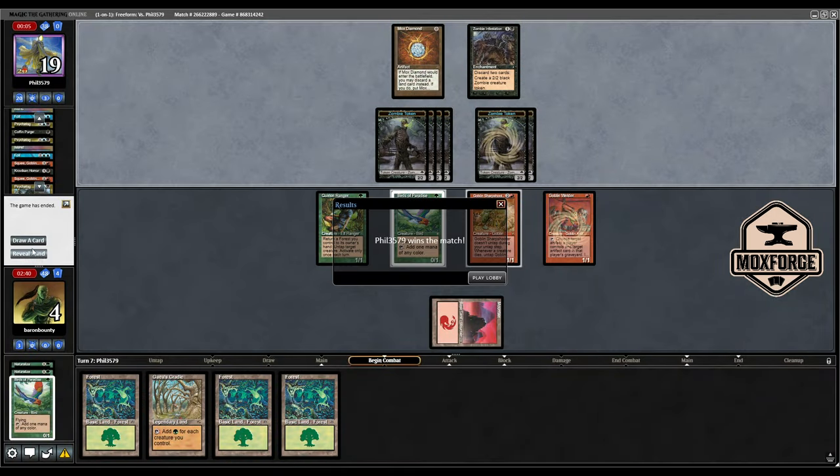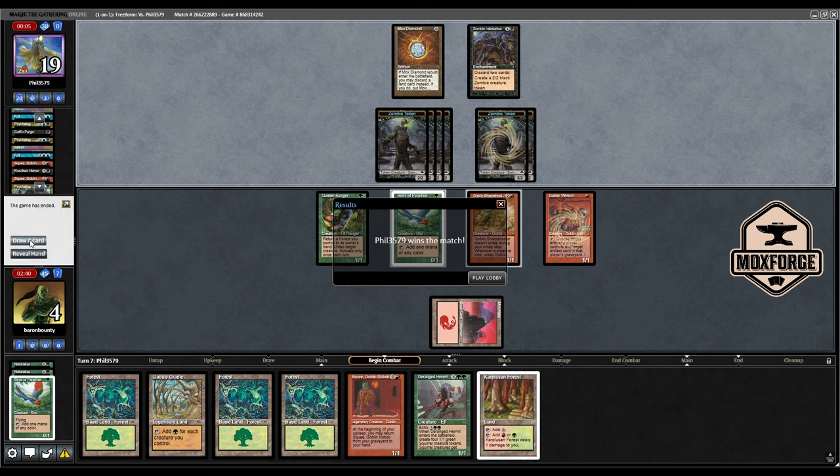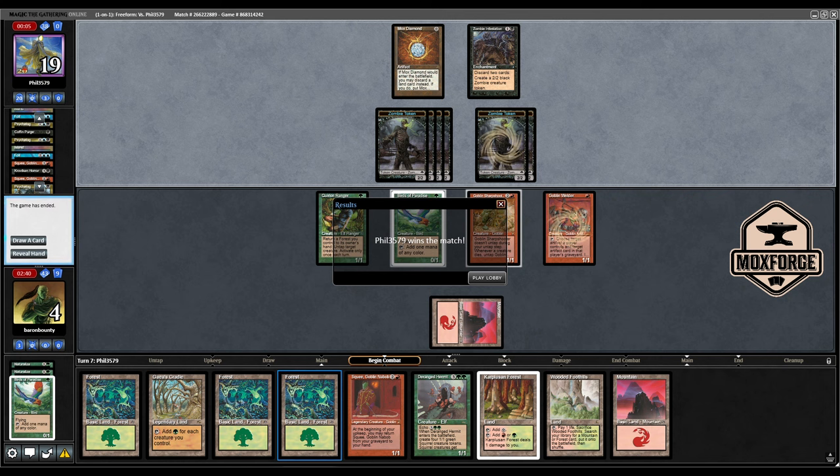We will reveal our flooded hand here. Squee won't win. Hermit was a bit late to the party — otherwise it could have been a good play with the Cradle. Nice match. Thanks for watching.